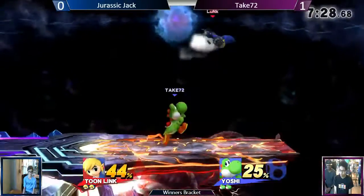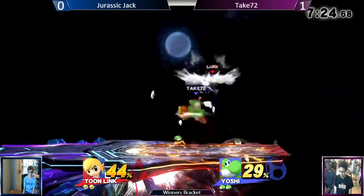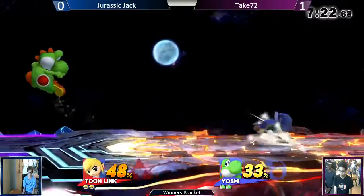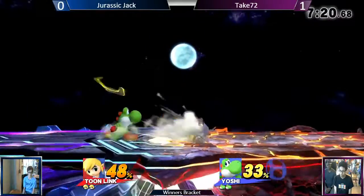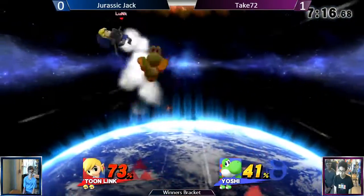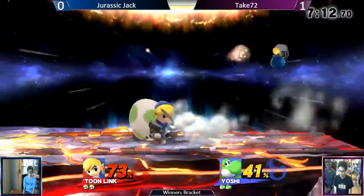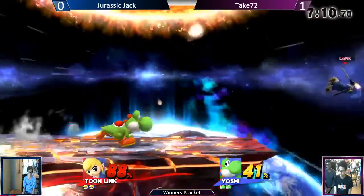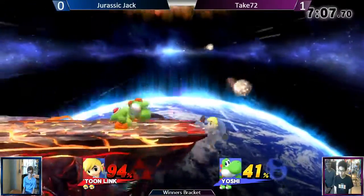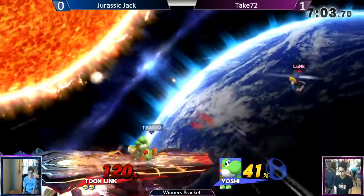We've got Take 72 and Jurassic Jack — Jurassic Jack on Toon Link, and Take 72 on Yoshi. Last time, Link put himself in a very bad position on the second stock, taking like 86 damage before taking Yoshi's first stock. He'll put you in a bad spot. Eggs — he's just having trouble getting around.